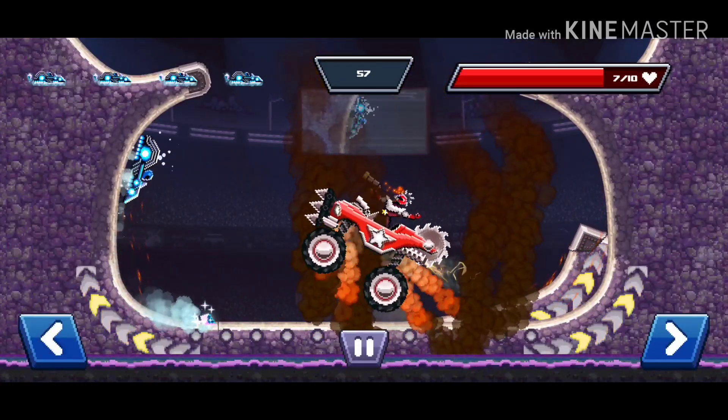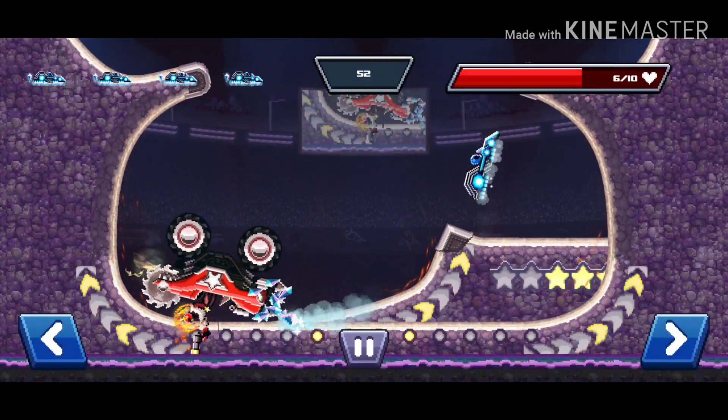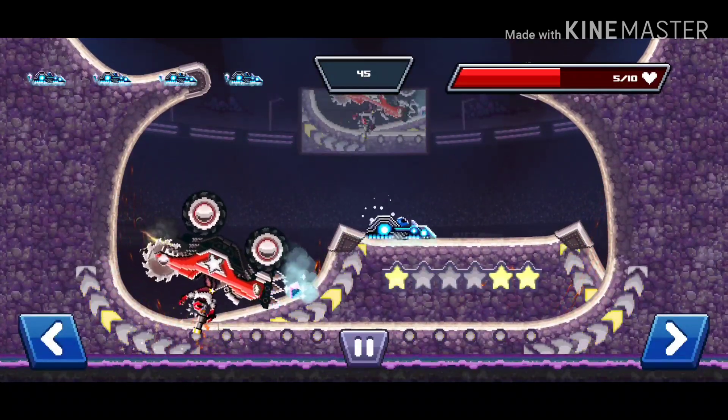One of the best cars in Boss Hunt is the Crystallizer because it can freeze the boss and stop it from moving. This can help you get some shots on the boss and also keep the boss in one area to basically get constant damage on him.